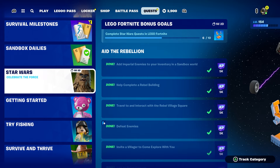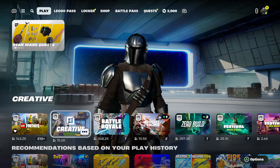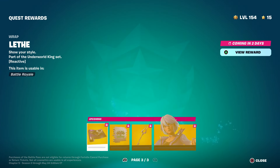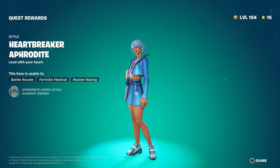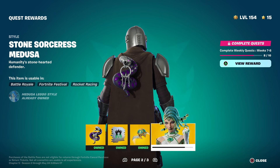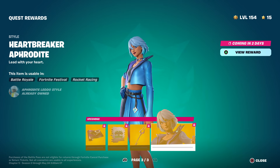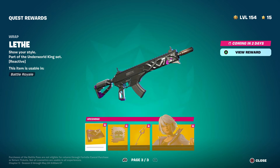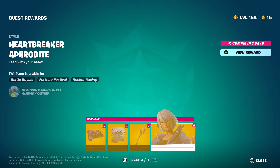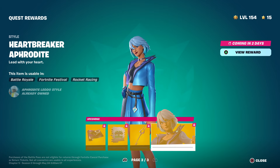I want to show you the week eight content, which is for the skin you can unlock. This style is coming out within two days. For week nine to ten, you will unlock the wrap, the spray, the pickaxe, and the skin herself.